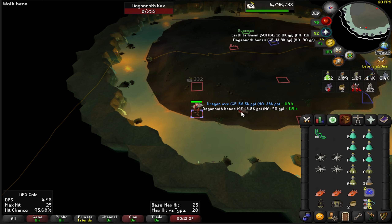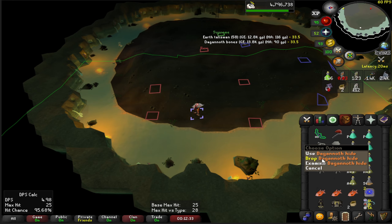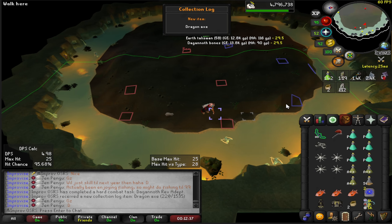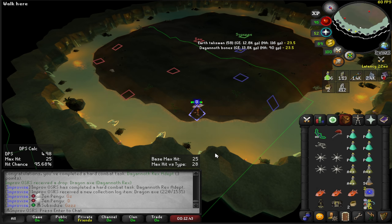We got it! We're good — we can leave here, we don't necessarily need to be here anymore. That was the second thing we were looking for. Beautiful — KC number 25 on Rex.